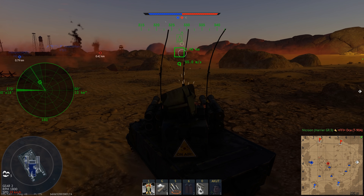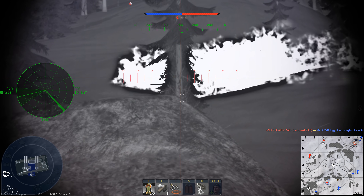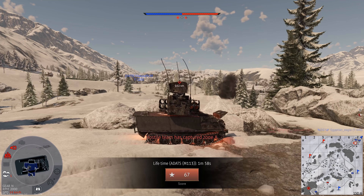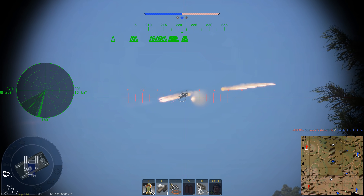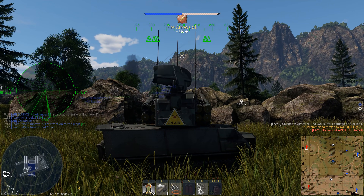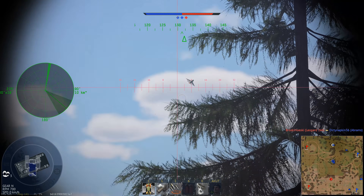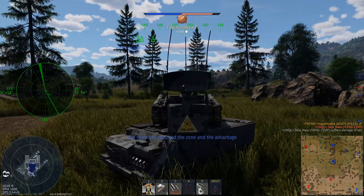The second major downside is the lack of gun depression — and when I say lack, I mean it literally. You don't have any. Zero degrees. That would have made a difference against the helicopter and that Leopard 2A6. So: less mobility, and no gun depression. The American ADATS has nine degrees of gun depression; the British one has zero. The only other vehicles in the game with zero gun depression are some rocket tanks at lower battle ratings.